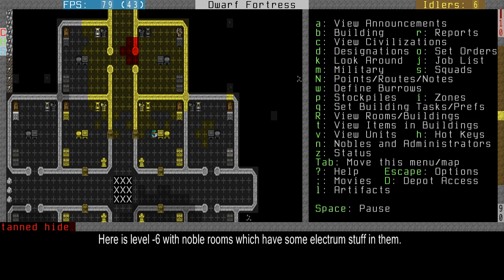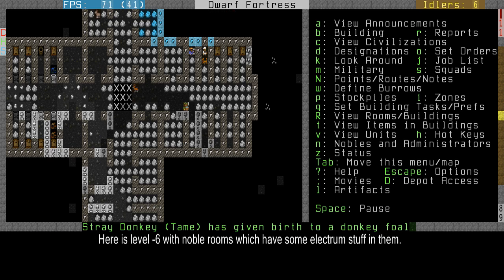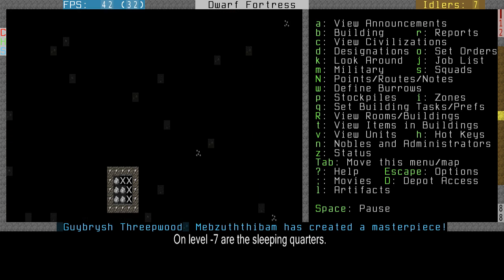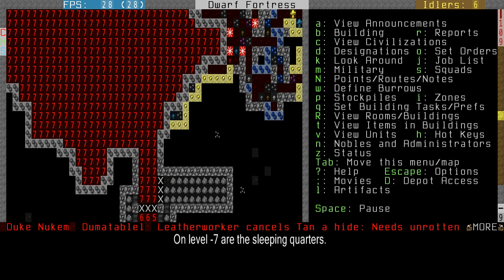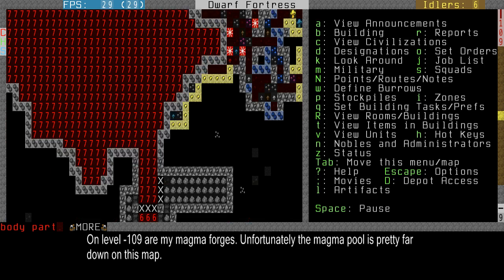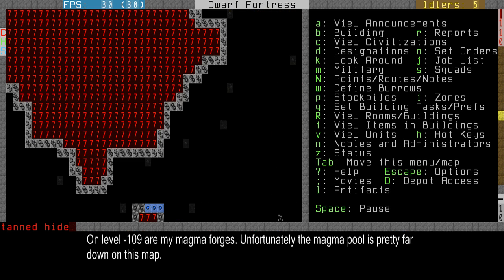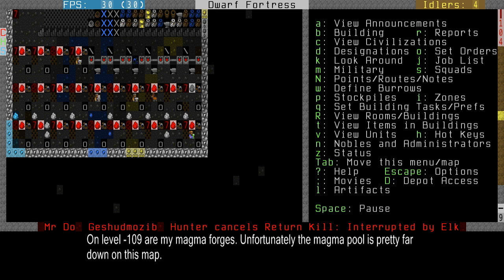I need a bed — you can't make Electrum beds. Here are my sleeping quarters, which I still need to finish. And then a long way down, all the way down to level 109, are my magma forges, which are near a pool over here. As you can see I built a little path here to my forges and they're working nicely. Anyway, on with the show — on with the military.